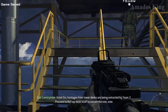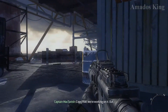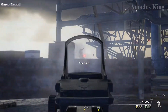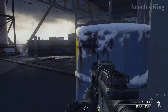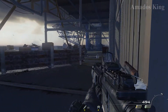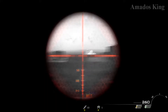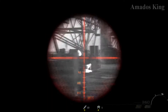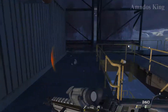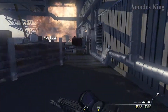Hotel 6, hostages from lower decks are being extracted by Team 2. Proceed to the top deck ASAP to secure the rest. Over. Copy that, we're working on it. Out. Contact approaching from the left. Taking a shot — he's out of the line of sight. Radio. Take your fire. Approach. Contact in the containers. Tango down. Contact to the north. Tango down. They're on the move. Tango down.